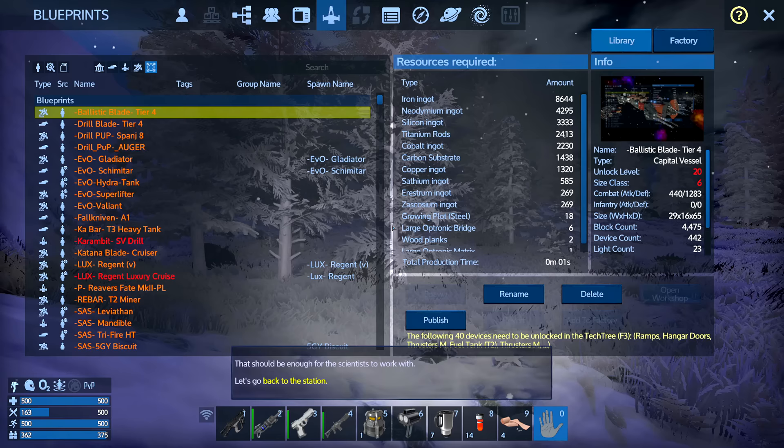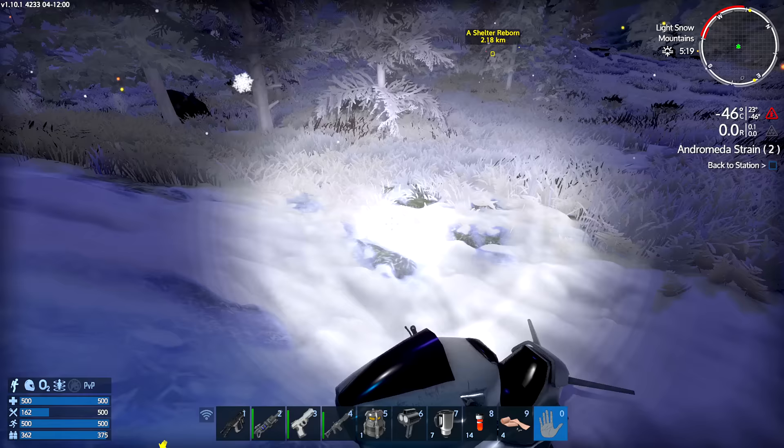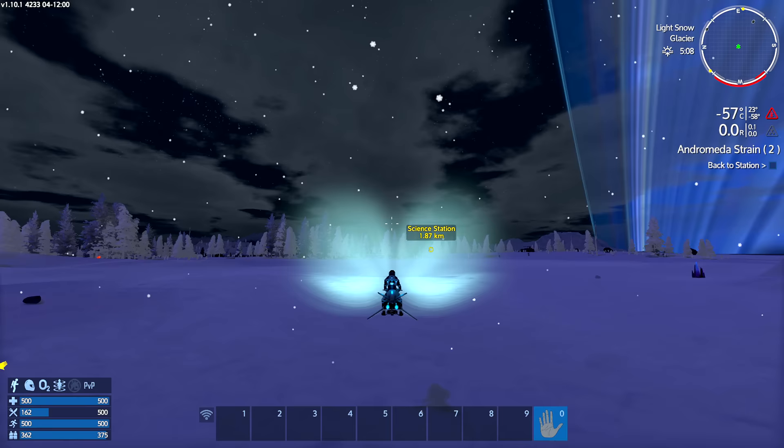Okay, we'll go back and do that. But I want to concentrate on getting the Nightshade in today so we can actually get airborne. We have it added to the factory, we've unlocked everything. We just need 446 carbon substrate, 318 copper, 243 silicon, 228 iron and cobalt — a lot more cobalt than we have — 10 neo, and four titanium rods. So we need to go mining a little bit today.